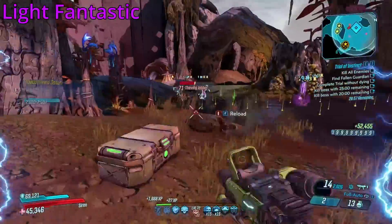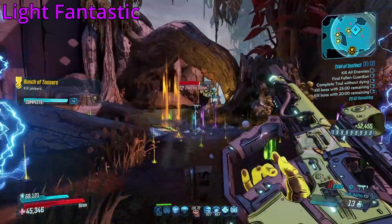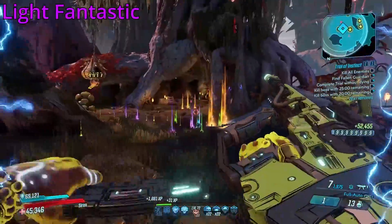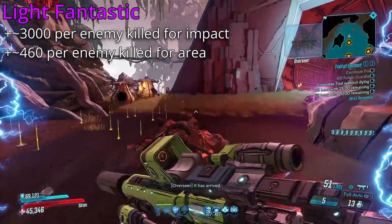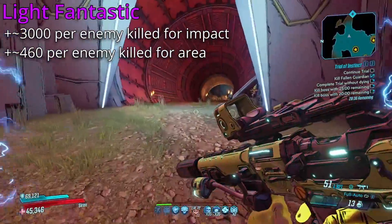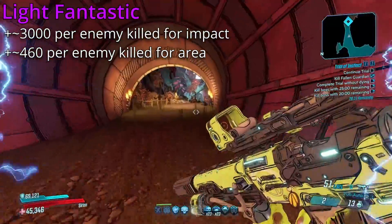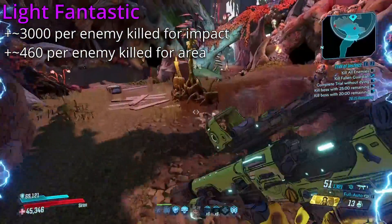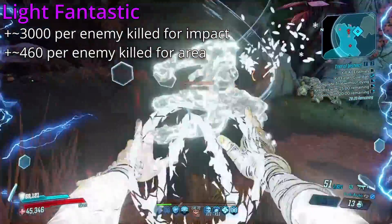And finally for our orbs, is Light Fantastic, making it so that Amara can no longer slap the orb, but she can still drag it around to reposition, and with each enemy killed by the orb it will gain increased damage. It is really hard to tell, but this damage increase seems to be around 3k on the impact damage, and around 460 on the area. This wasn't super consistent, having a little bit of variance, but it was around generally the same numbers each time, and at the very least I could tell it seemed to be an additive bonus. I'm not super confident in these findings though, so do take this formula with a grain of salt. If anyone in the comments is able to provide more specifics on how this damage stacking for Light Fantastic actually works, I would definitely appreciate it and also pin said comment.